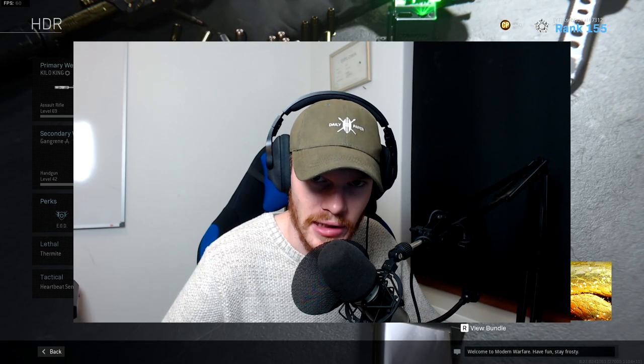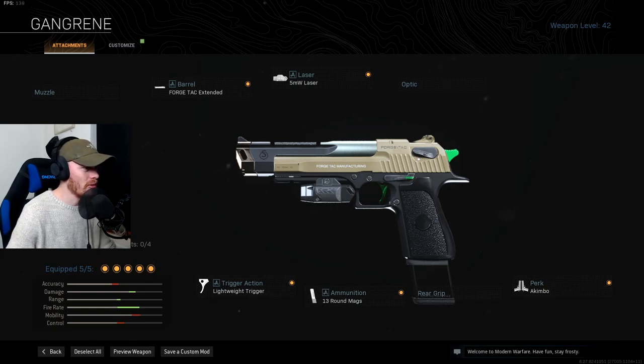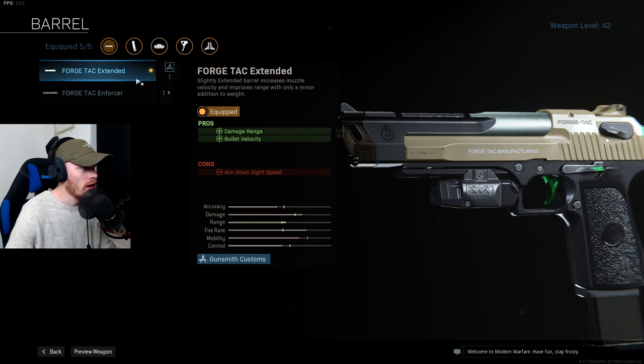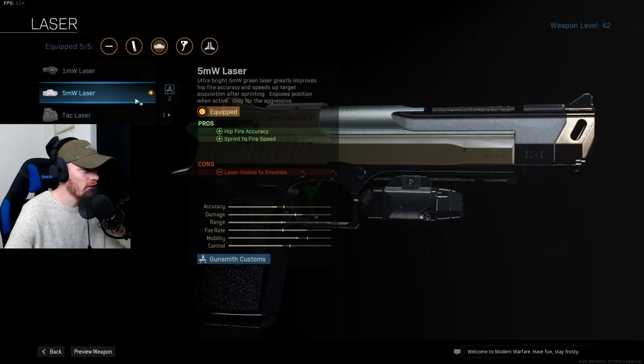So this is my Desert Eagle akimbo class setup. Let's check out the attachments. We are not using a muzzle — no monolithic suppressor — because we are using the Forged Deck extended barrel. I looked up the stats and the Forged Deck gives you more range and bullet velocity than the monolithic suppressor, and I don't want to do both. After that you need the 5 milliwatt laser, which gives you hipfire accuracy and sprint-to-fire speed — both very necessary for an akimbo style.